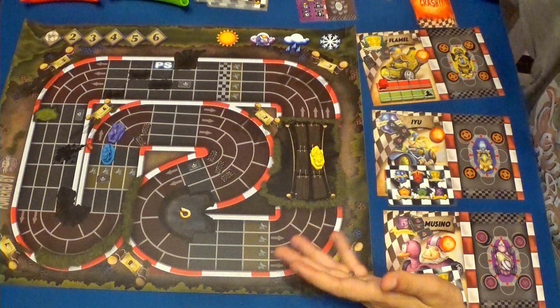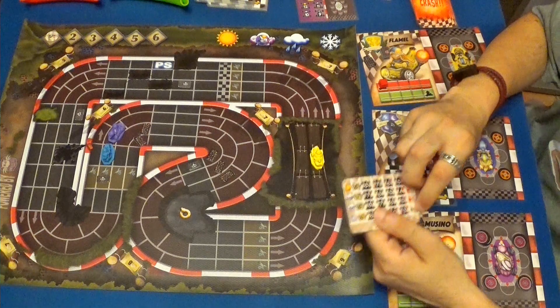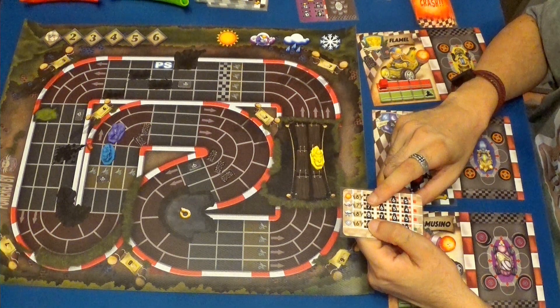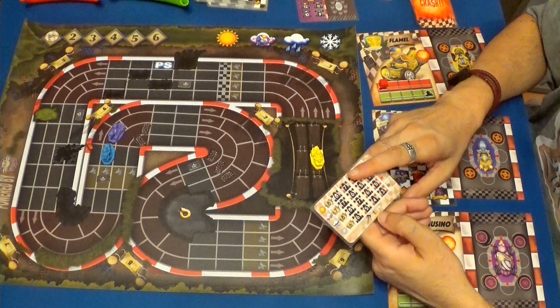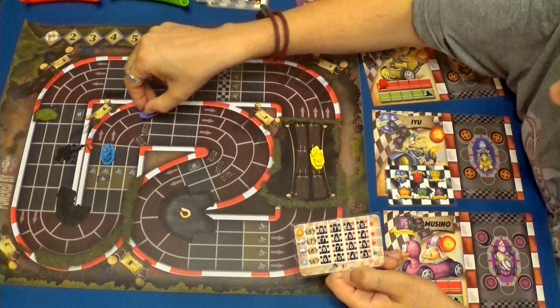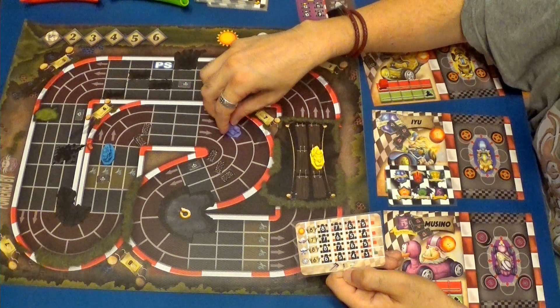Estamos ya rozando la victoria porque estamos muy cerca. Gamusino. Tiene velocidad, ahora que está en niebla, siete. No vamos a usar el freno porque no le hace falta. Primero de movimiento: uno, dos, tres, cuatro, cinco, seis y siete.